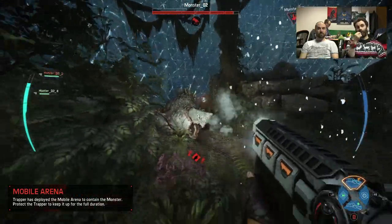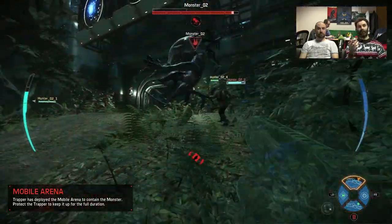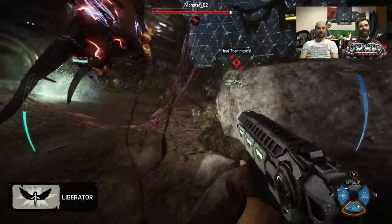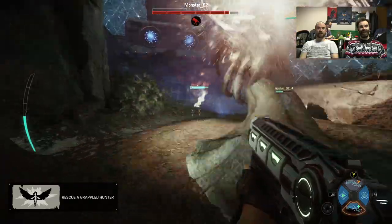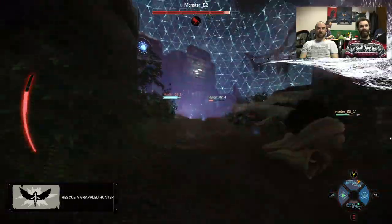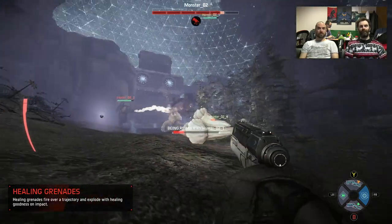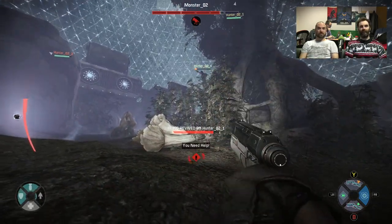The monster got a cooldown reduction perk — obviously ate something quite useful. And there she is. This Wraith is mental — this is why we got messed up. The Wraith got the drop on us really early while we were fighting a tyrant. We got annihilated — she just systematically picked us off one by one.